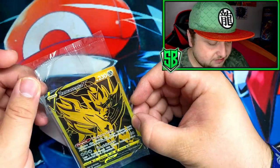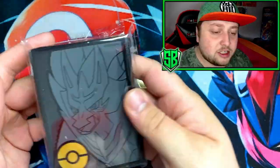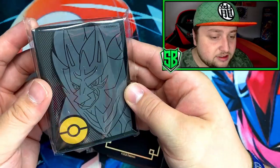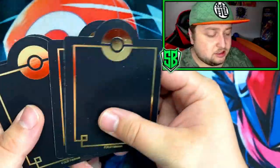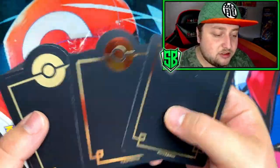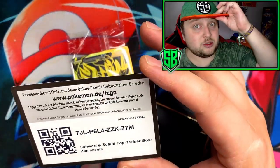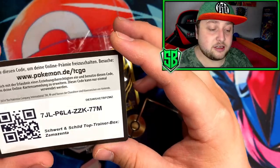Here's the card: Zamazenta V — gold. Got the sleeves here, Zamazenta, golden on the inside. These look amazing. Got the dividers as always, and of course you got the code for the TCG online game. Be sure to go redeem that.